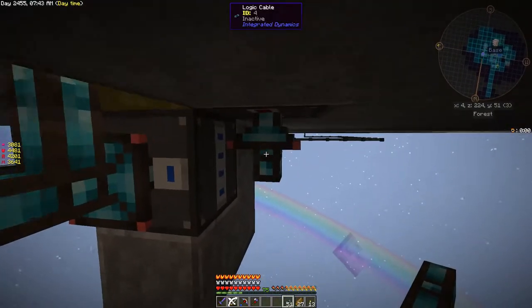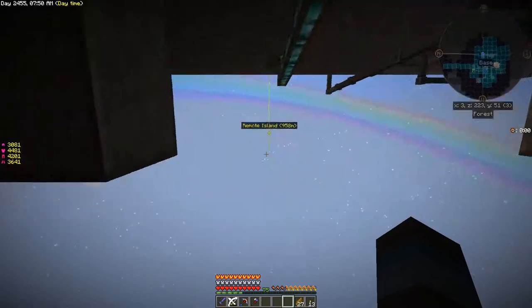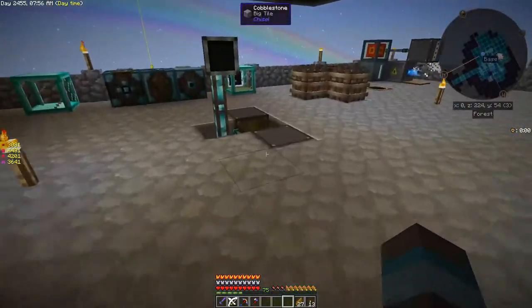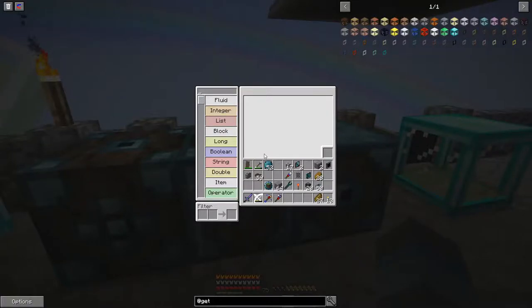There's all of our connectors for this, all nice and hidden. So we got our variable out of there — that's what we want. I'm not a programmer and this uses a lot of programming-type similarities — there's a lot of terms in there that are similar to programming, so you have to bear with me. I was just following a Direwolf20 video and I'm not going to get a lot of the terminology correct. I can show you pretty much what you need to do to get this to work.